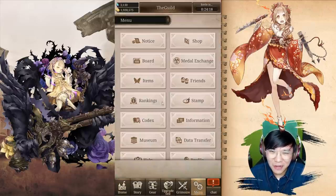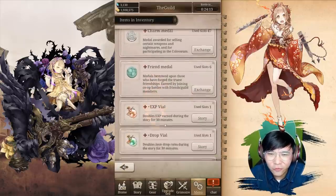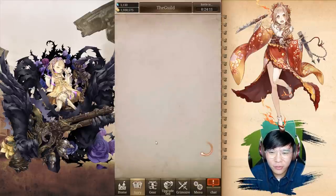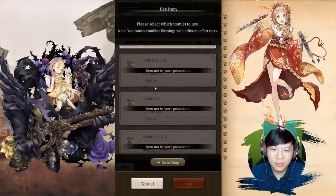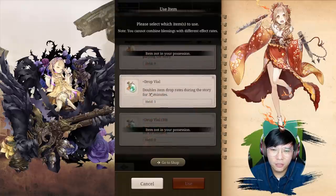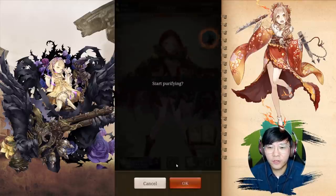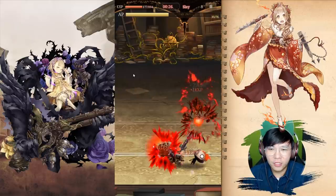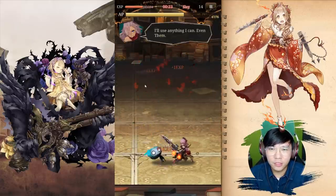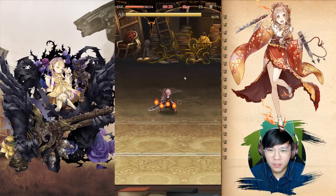Okay, let's do it now — I'm running out of time. 30 minutes is not enough — I wish they let it run for a full day. I'm going to use the drop vow right now. Going to events, use item — drop vial, use. There's an indication that it's running for 30 minutes but I only have 22 minutes left. It's okay, let's do this. Since I don't have enough AP, I'm going to do the purification right now. I may actually level up during this process, which will stack up as much as possible.